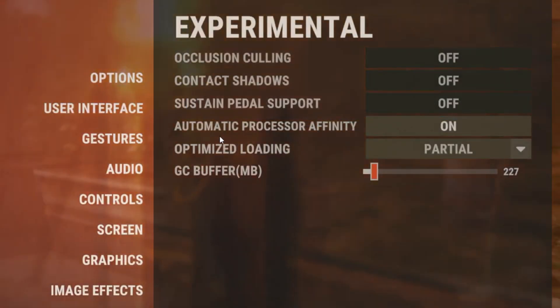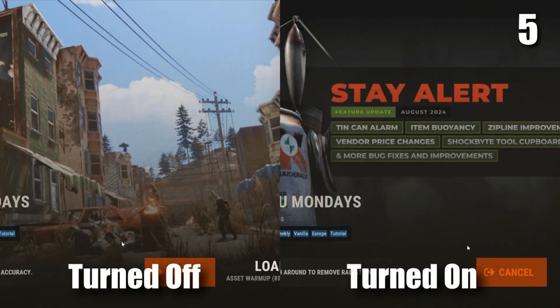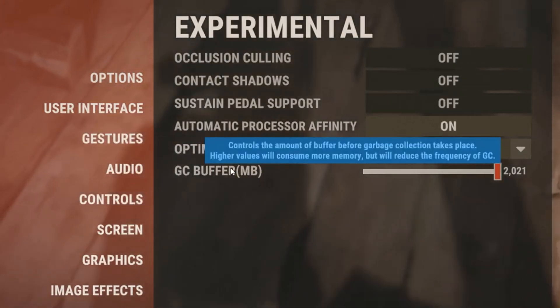For experimental settings, turn on automatic processor affinity and make sure that optimised loading is set to partial — this will let you load into servers much quicker. For GC buffer, turn this up to the max. And that's all for the in-game settings.